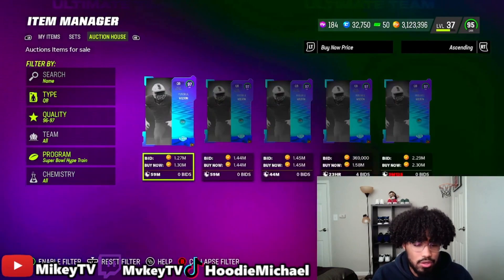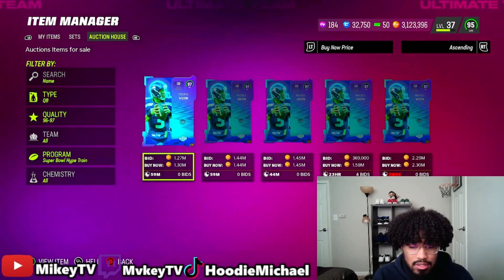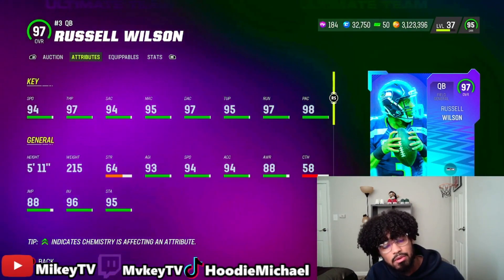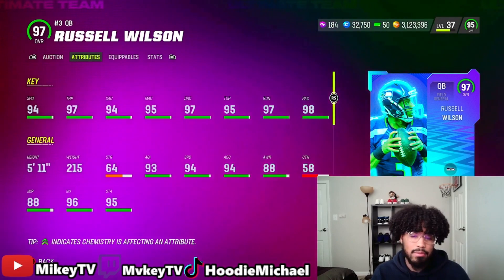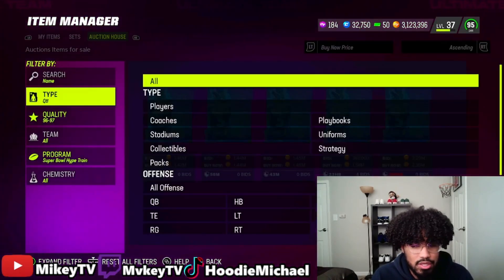Let's check the LTD Russell Wilson — he's going for 1.3 million. His stats: 94 speed, which would be 96 speed on a Seahawks theme team, 97 throw power, 97 deep accuracy, 95 throw under pressure, 97 throw on the run. Not a bad card at all. I wouldn't be mad if I pulled it, but I already have Lamar.